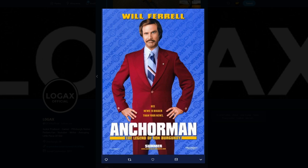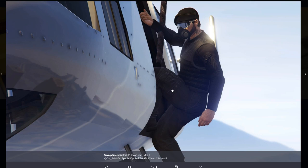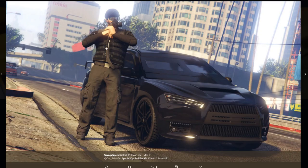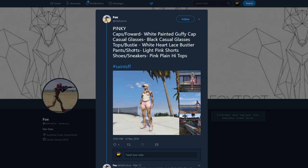Here we have Savage Speed with his Special Ops Mark II outfit. It does require a little bit but it comes out pretty awesome. I love the screenshots of the guy rappelling from the helicopter — that was really cool. Maybe I'd go with a different car though; maybe switch that out for an SUV or one of the armored vehicles. The outfit itself is pretty awesome, and I love this picture coming out of the water — pretty slick.